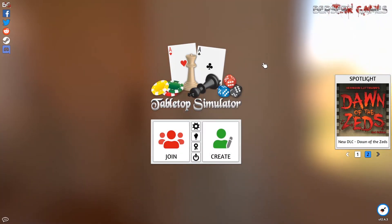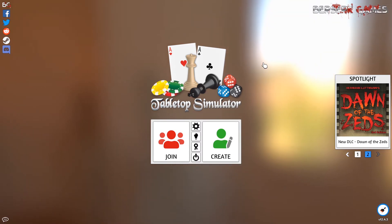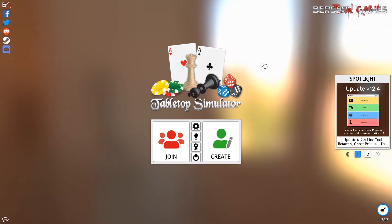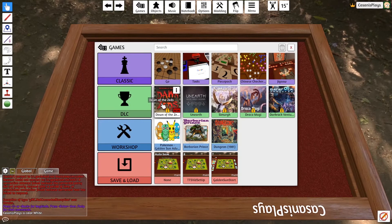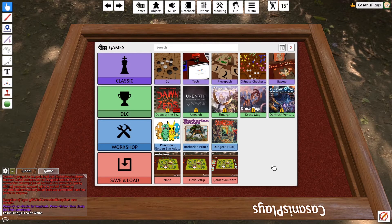Here we are back inside of Tabletop Simulator and I'm just going to open up what I saved last week. I'm going to go to create, go to my single player option, find my save and load options and find where I saved. Now, the problem is I didn't teach you how to do this and that's my bad.